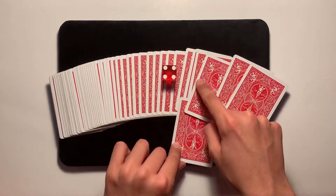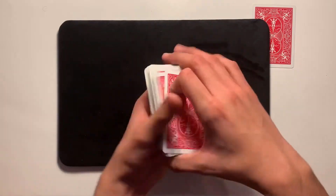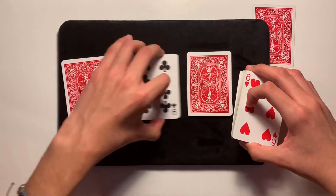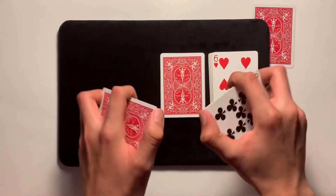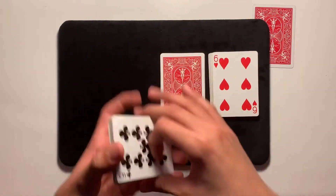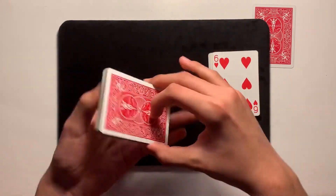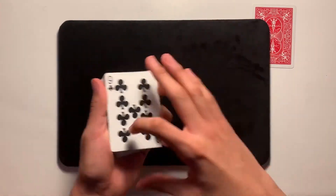We're going to count four cards off the top of the deck — one, two, three, four. The fourth card goes right there face down. We'll put away the dice since we don't need it anymore, then I'm going to turn this deck into four piles, two facing up and two facing down. I take the first two piles — one facing up and one facing down — and riffle shuffle them together, creating a mess of face-up and face-down cards, then shuffle that into the remaining packs.